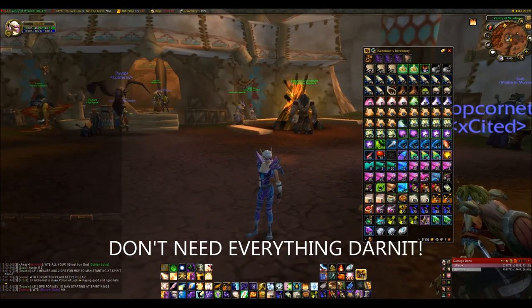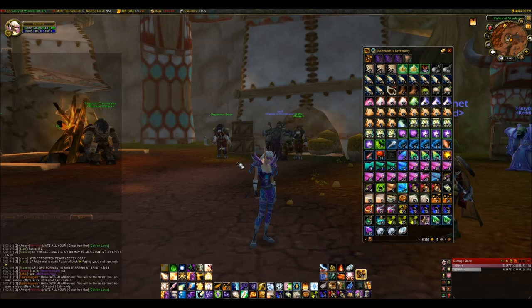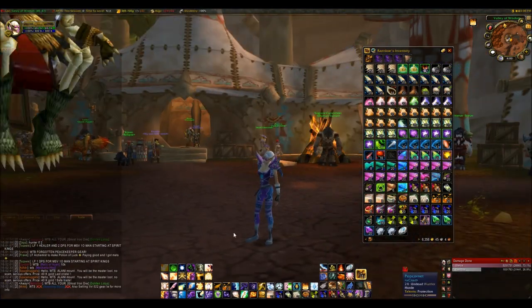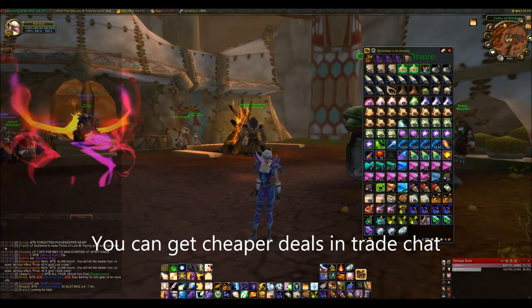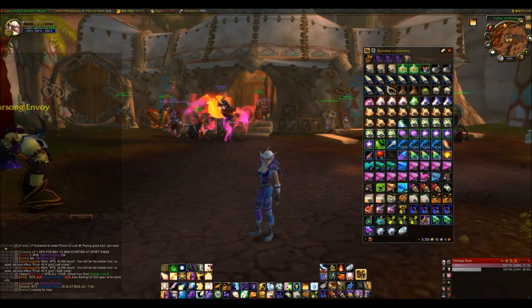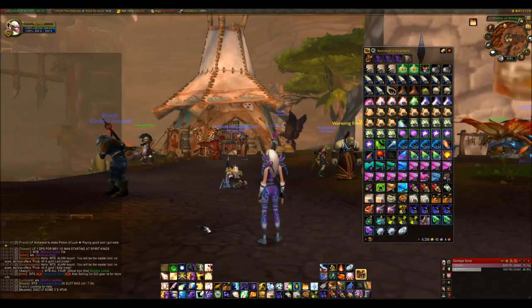Please do not need everything that drops in a dungeon. They recently added that if you need on all items they will become soulbound to you. So if you see a rare recipe drop and you ninja it — meaning you take it when you don't actually need it — it will become soulbound and you won't be able to trade it. Not to mention everybody in your dungeon will hate you and probably kick you. Also don't go crazy and spend all your gold at the auction house. You want to spend as little as possible — the only thing I personally buy is materials and recipes.